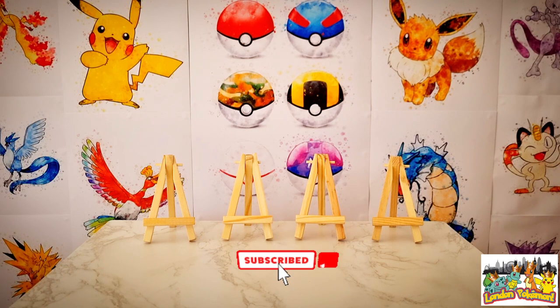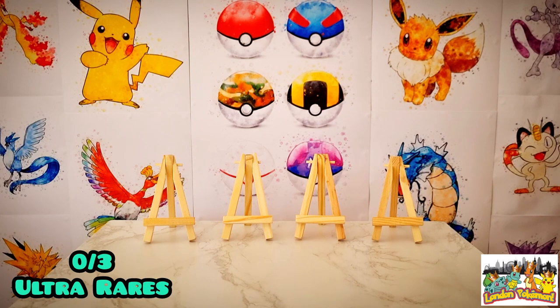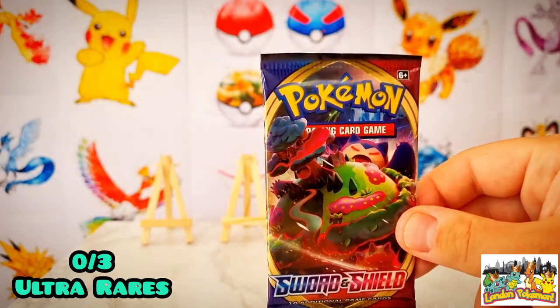Before the hunt for some shiny cardboard, please make sure to smash that like button, and if you're new to the channel please subscribe. I upload every Monday and Friday so make sure all notifications are on. We are on the hunt for three ultra rares minimum today — anything better than a holo rare: V cards, V-MAX, V-Star, alternate arts, gold cards, rainbow rares, amazing rares, or trainer gallery cards in the reverse holo slot. The counter will be shown at the bottom left of your screen.